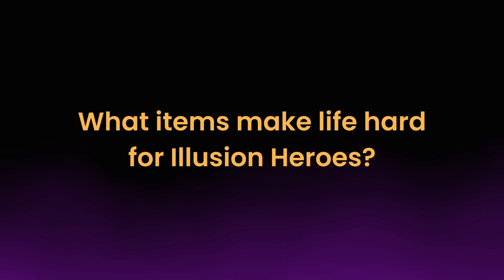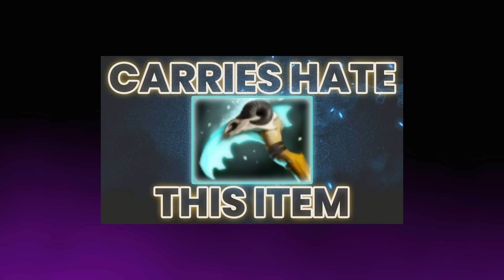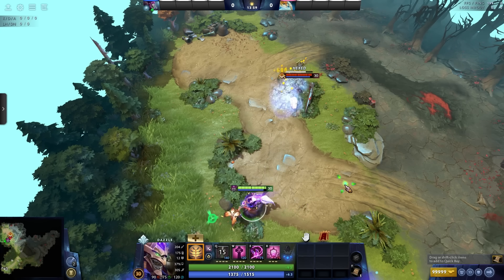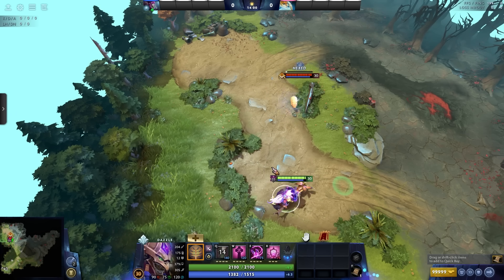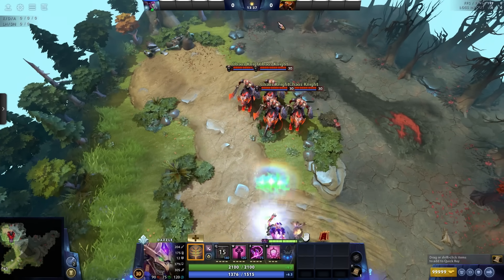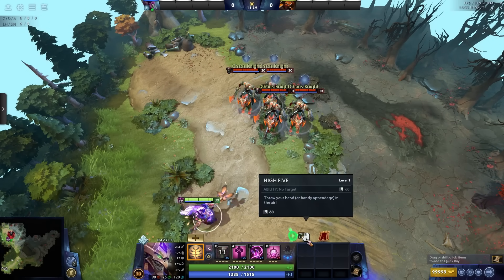When looking at items which generally make life hard for illusion heroes, as we covered in our video on hexes, Scyther Vice and other abilities which hex, as well as Lion's Mana Drain, all instantly destroy basic illusions — which definitely makes life more difficult for most illusion heroes. Especially if the real hero gets turned into a chicken; suddenly the jig is up and the entire enemy team is pouring damage into your actual hero. If the illusions the hero creates are strong illusions, these illusions will in most cases still be hexed but not instantly destroyed.